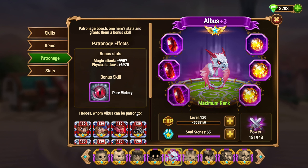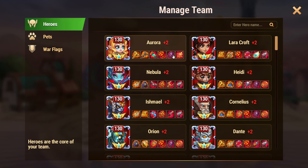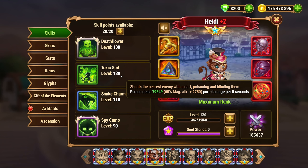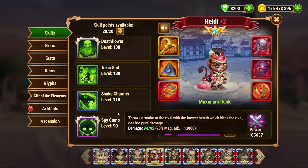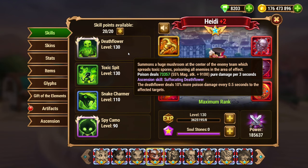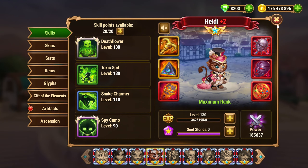Let's start by understanding the specific stat boosts each pet provides to Heidi through patronage. Albus, when chosen as Heidi's patron, grants a boost of 9,957 magic attack and 6,970 physical attack. However, Heidi doesn't gain much from the physical attack increase because his main source of damage comes from his skills, which are based on magic attack. Heidi's basic attacks, which deal physical damage, are relatively weak compared to his skill-based attacks, so the physical attack boost from Albus doesn't significantly enhance his performance.